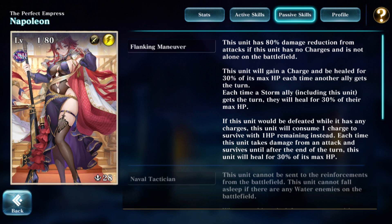Looking at her passives, the first is Flanking Maneuver. She has 80% damage reduction from attacks if she has no charges and is not alone on the battlefield — only when she's the last one standing does she permanently lose this armor. This acts as additional protection since no charges means no hold ground. And each time a charge is consumed by damage from an attack, she heals for 30% of max HP.